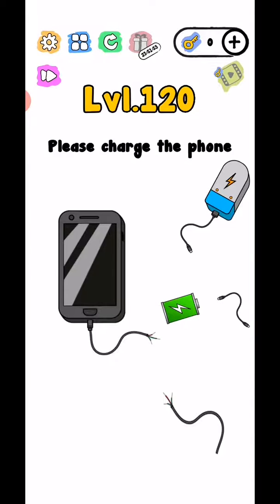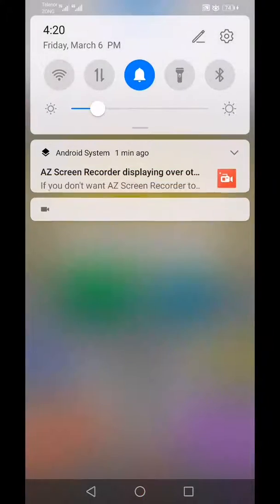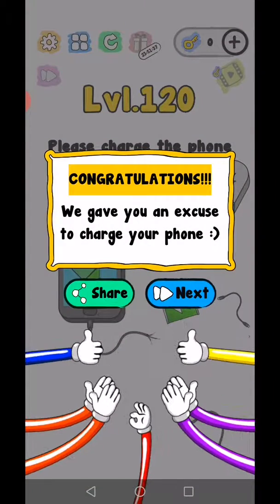Level 120: Please charge the phone. Connect your mobile phone with the original charger and turn on the power. Yes, level complete! You can see my mobile is charging now. We give you an excuse to charge your phone!